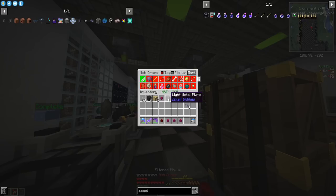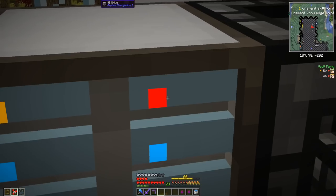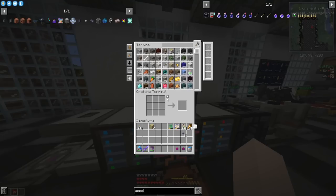One annoying thing is every time you use this you have to reset it back to filtered pickup — it changes the pickup method for some reason. Oh no, looks like we have a red light of doom, probably because our danks had a bunch of items I don't have drawers for — like gold nuggets, we just got over a thousand of those and we don't have a drawer for them.